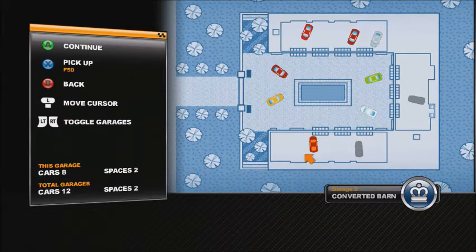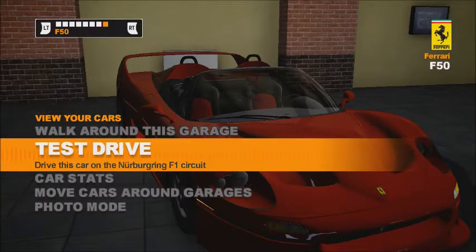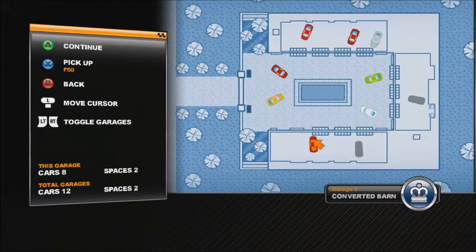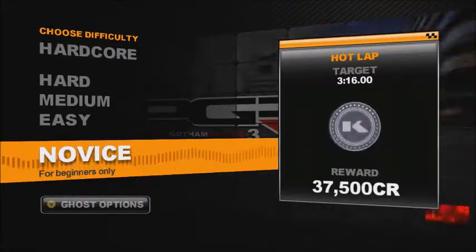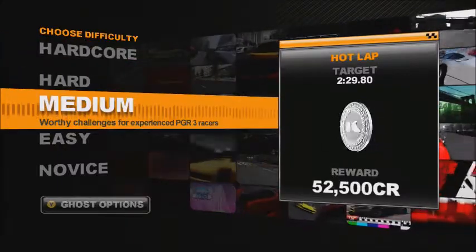Yeah, we're going to put it here. It has a mode called 'move cars to wrong garage.' That's not what I wanted to do. You have to press X to pick up and then place it there. Okay, done. That's what it looks like here. So we're going to use this car for this hot lap. We have the target times and the prize rewards. Let's do this.